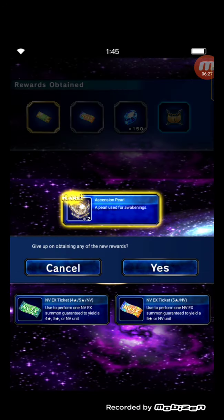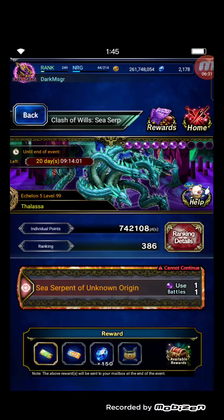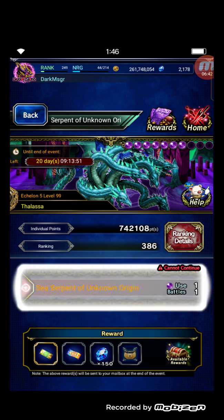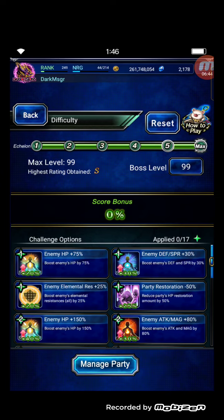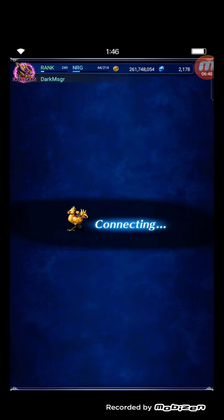I'm still only at one ticket. That's all for my tips for finishing the one-turn kill on level 99 of the sea serpent of unknown origin. Hope you enjoyed the video. Now let me do it again just to farm the Pearl — not for scoring, so I won't use the score bonus.